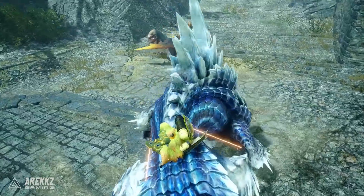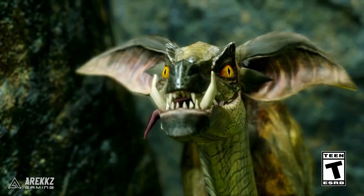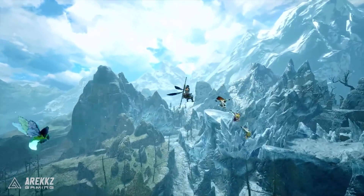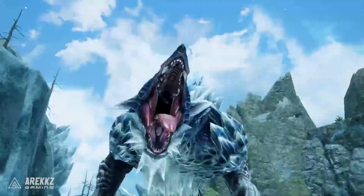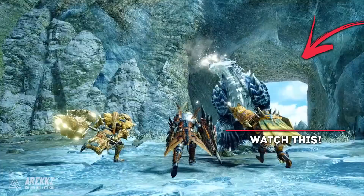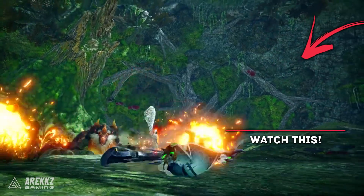We also have Shogun Ceanatau — they didn't show that in this trailer but we got it from the previous one. We also got a look at some new small monsters: some odd drone-like Prey with weird donkey ears, and some Vespoids. So there's a little look at some of the monsters so far. Let me know your thoughts in the comments down below, keep it locked for more Sunbreak content, and click the video if you missed our most recent upload for more stuff from Sunbreak.